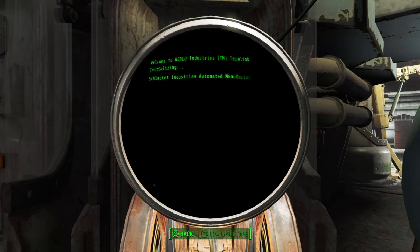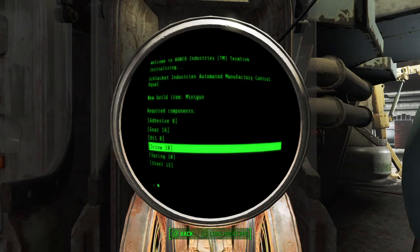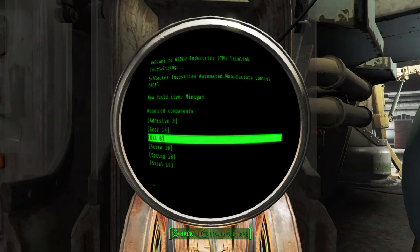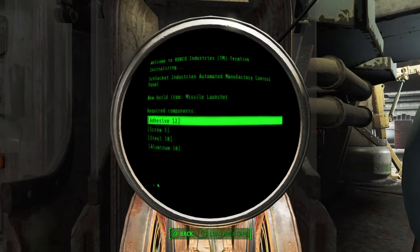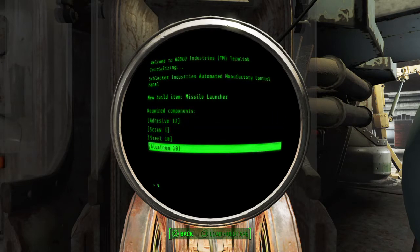For the Minigun, you need adhesive, gears, oil, screws, springs, and steel. For the Missile Launcher, it takes adhesive, screws, steel, and aluminum.